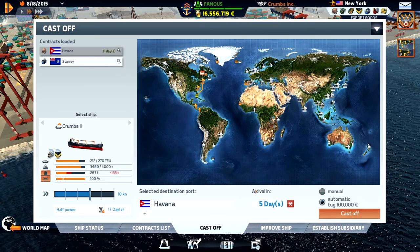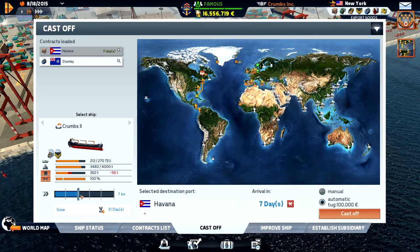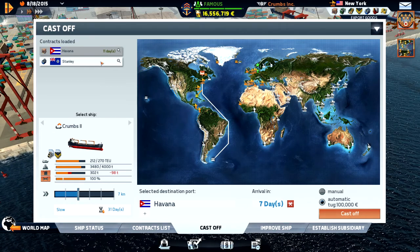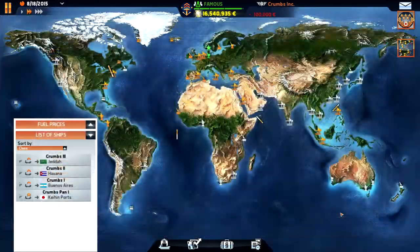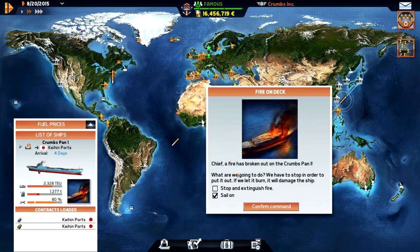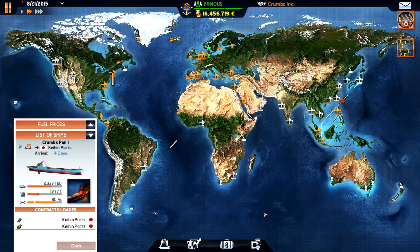Havana in 11 days - we'll arrive in five. There is no time limit on that one, so let's cast off and head down there. Fire on deck on our Panamax ship. Is there a time limit? No, there is no time limit, so we can just stop and extinguish the fire. It will take a couple of days I think.